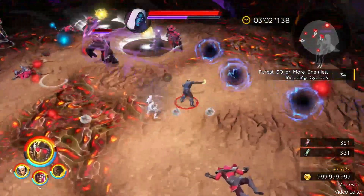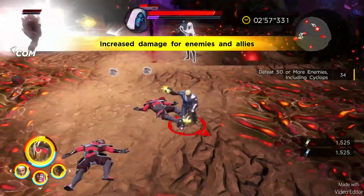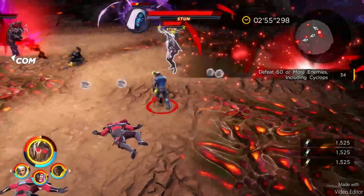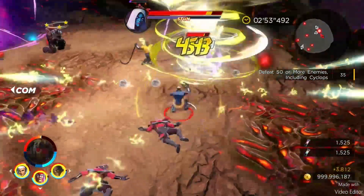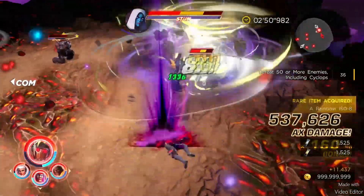Got my EX charged. There she is, right on time. I would like to have her stunned before I use it if possible. Once I stun her, I like to get the tornado on, charge it, and then use the EX attack.